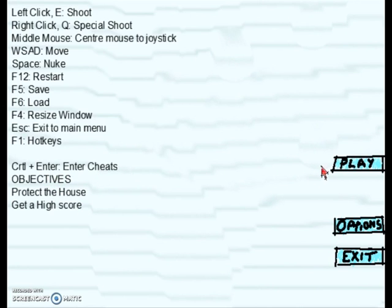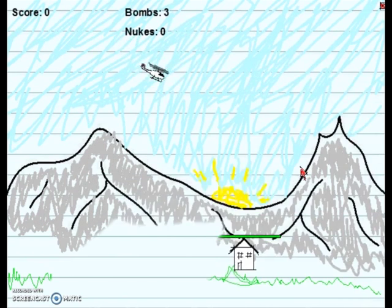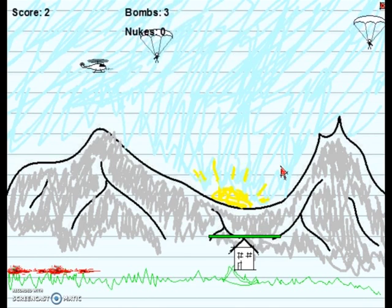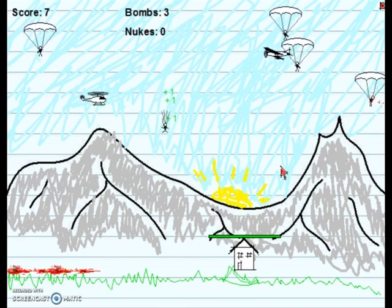All right, let's just go play. It's loading and there we are! So we just shoot these guys — look at them fall, that's great. You can see if you shoot the guy and don't let him die, you just get points, and then you shoot his thing and he falls off.